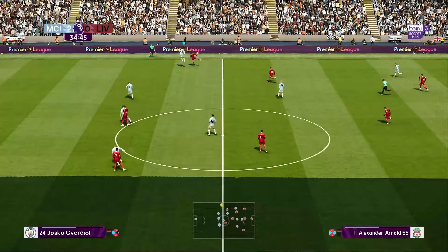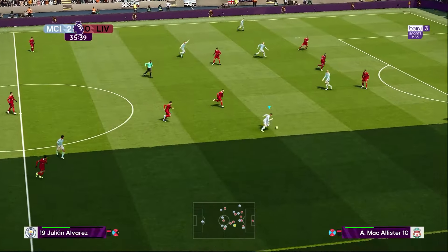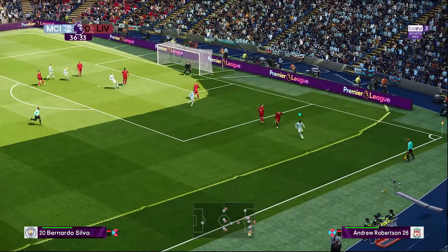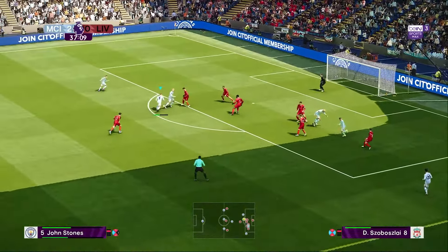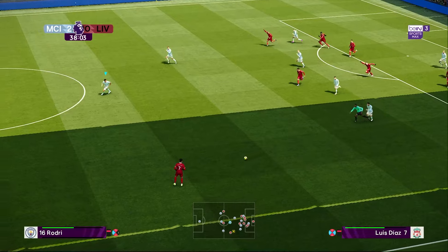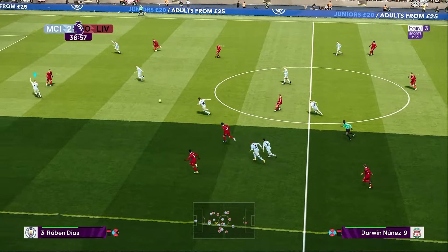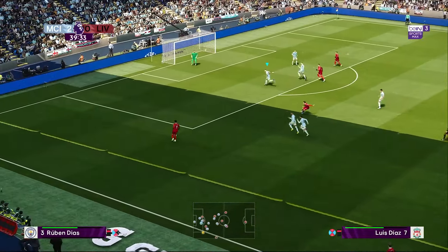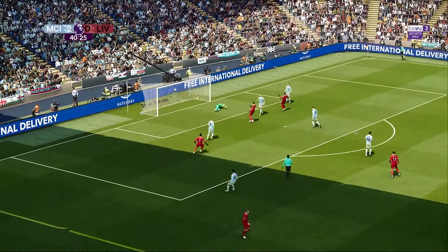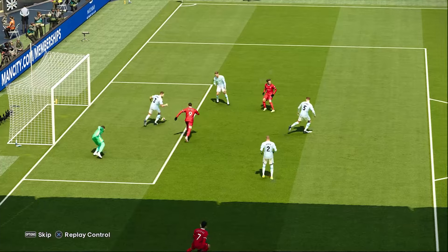Karena yang kita tarik back tengah ke depan, jadi sisi kiri tetap ada orang di sisi kiri untuk menutup ruang bagi sayap. Di sini terjadi kesalahan saya, karena seharusnya saya buang saja bolanya, tidak dimainkan di area sempit seperti itu. Walaupun ada bug juga, itu terlihat bola memantul di kaki sendiri.